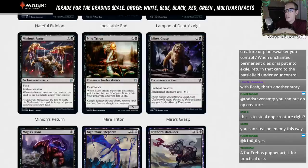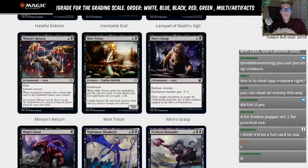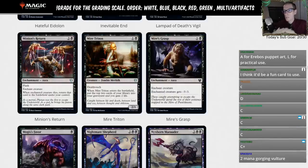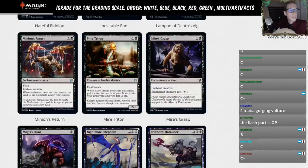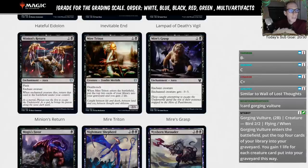Mire Triton — one and a black, 2/1 Zombie Merfolk with deathtouch. When it enters the battlefield, put the top two cards of your library into your graveyard and gain two life. It has good creature types — Zombie and Merfolk. Deathtouch means it trades with a lot. It only mills two so it's not like Gorging Vulture. The deathtouch is huge, making this a good two-drop. I'll go C-minus for now — it could improve if a real graveyard-matters deck emerges.